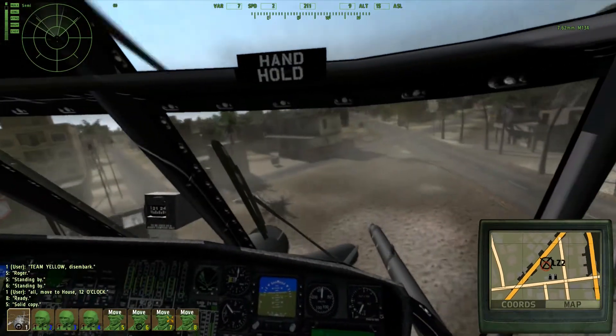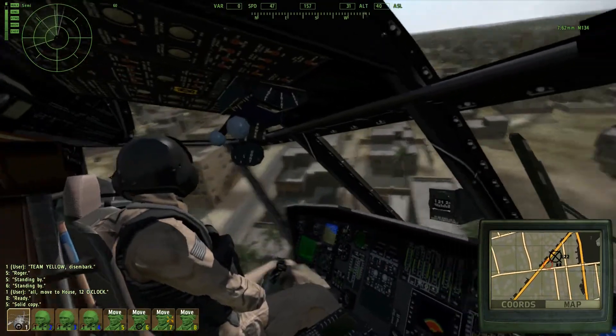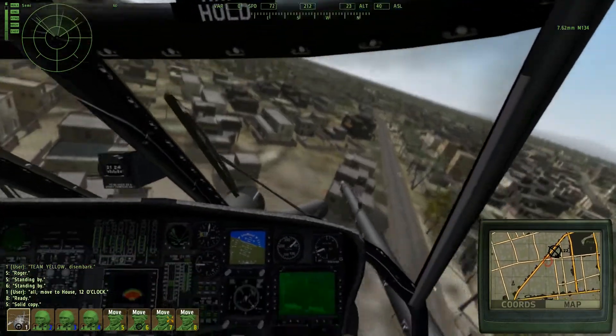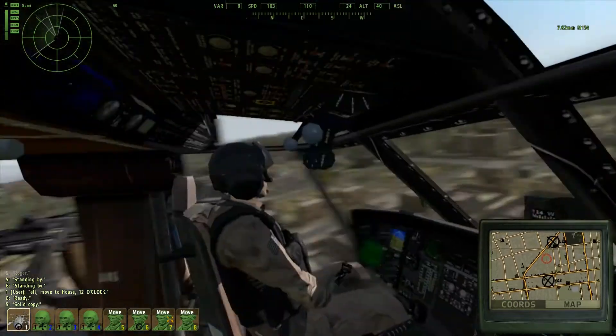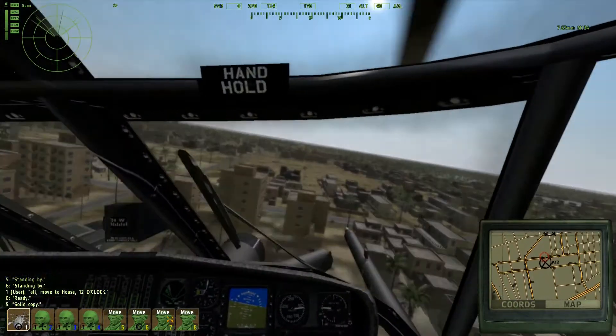Hey, what is up guys, this is Raine and welcome back to another video on my channel. We are playing Arma 2: Operation Arrowhead once again, as you can see here. We're using a MH-60L Black Hawk. It has this cool thing up front, as you can see. And I still got my Track IR, hell yeah.